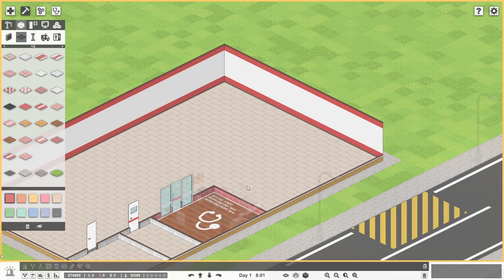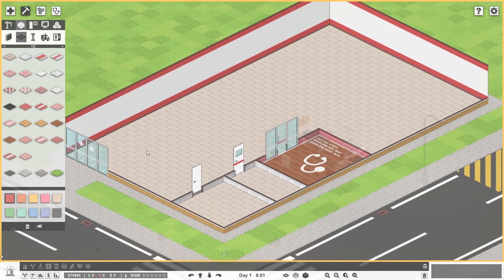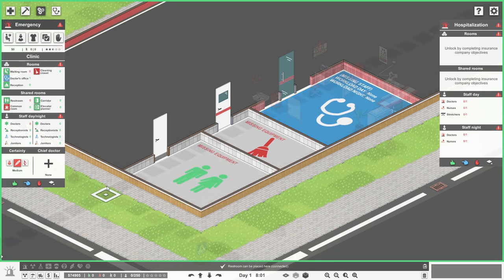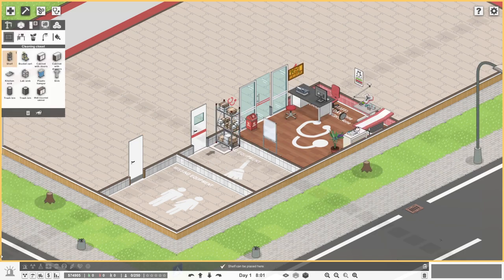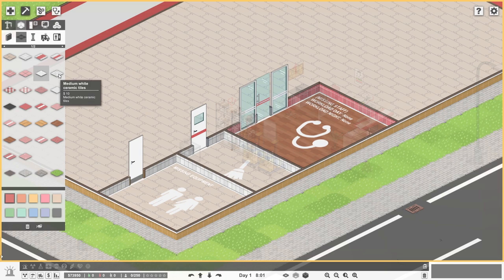I'm just wondering how much room we're going to have. We potentially can have an emergency section further over here and add additional spots in there. Let's get the cleaning closet done. We'll get what we need in there: some shelving — two shelves — and some cleaning carts. One, two cleaning carts should be sufficient for now. We'll go ahead and give ourselves a lab sink in there. Over here we'll just have the small white or medium white ceramic tiles — pretty straightforward over there.